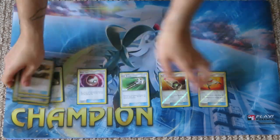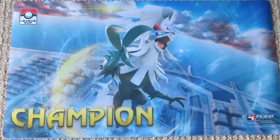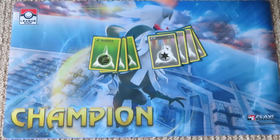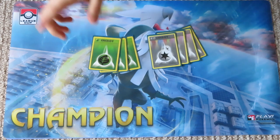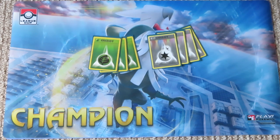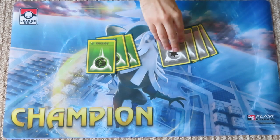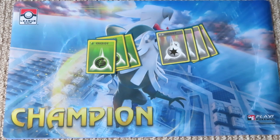Finally, the Energy — a pretty simple count: three Grass and four Double Colorless Energy. The Grass Energy is for when we need to attack with Decidueye, and Decidueye's Hollow Hunt GX is one of the very few ways to recover Energy in the current format — for example, Hollow Hunt late game for a DCE for the next-turn win. As a Zoroark deck, we primarily use DCE: for one DCE you can hit Riotous Beating.